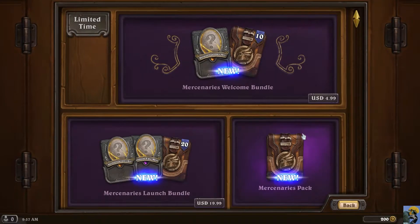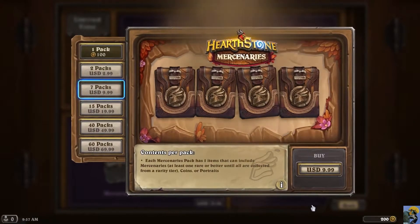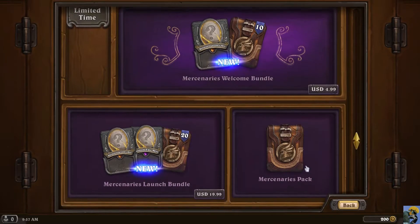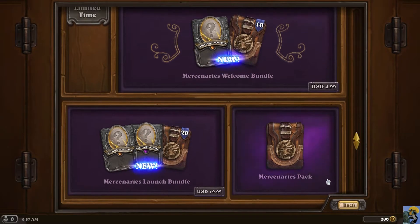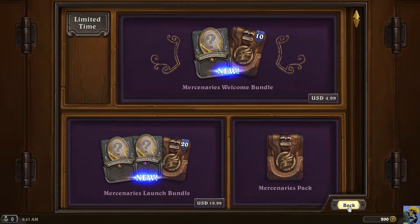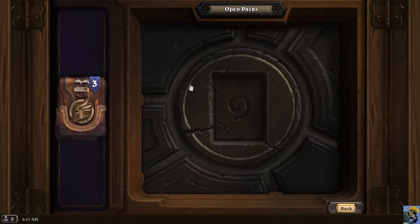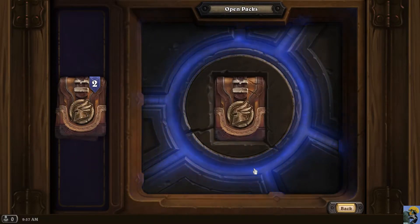This is the shop. You get packs or you can buy them for 100 coins, or you can buy them for money. When you first log in and make an account, they give you some for free. I have three packs to open. This little table lets you open the packs — you slide a pack over here.